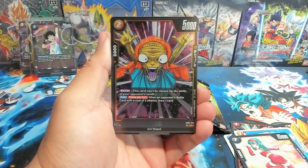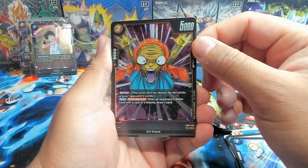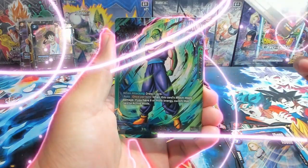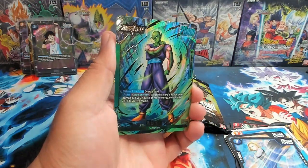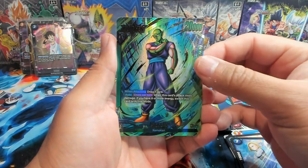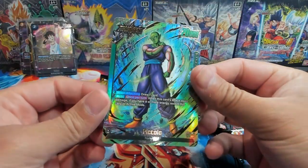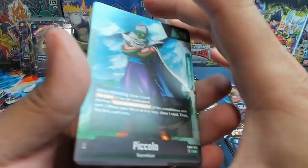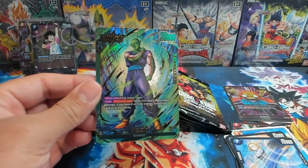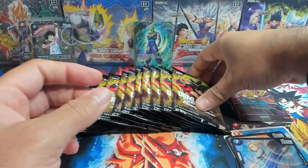Bola, Android 18, Bobity — also has barrier: auto, once per turn when your opponent's battle card with a cost of three attacks, draw one card. That's pretty cool. And then — oh no way, let's go! We have an alt art leader Piccolo! Dang, that is nice — let's look at that art. Love that, fantastic pull!